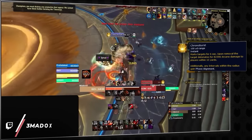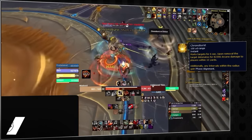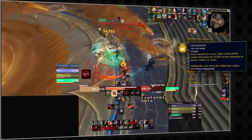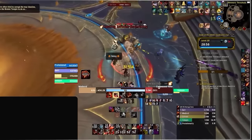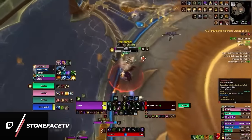We can see an almost identical problem on the Coalesced Time mob in Galakrond's Fall, where melee try and get greedy during Chrono Burst, failing to pull away and blasting the entire group with damage. You might have seen groups on Twitch manage this mechanic without fully spreading out, but as you can see here, it requires personals and even external CDs to live, which can be incredibly rare in any pug environment.